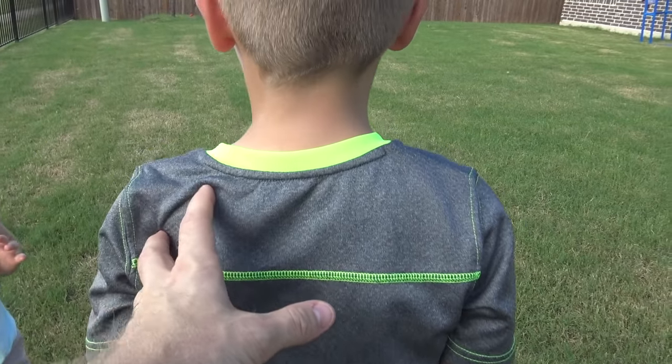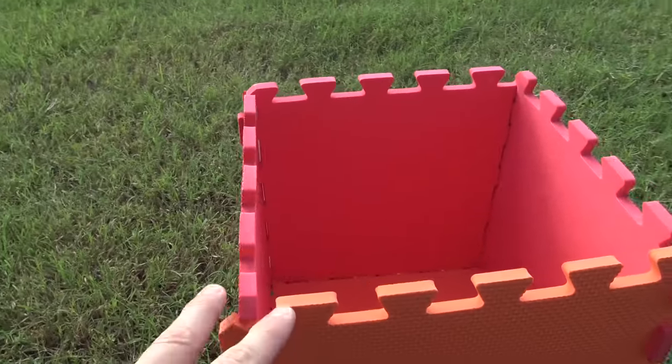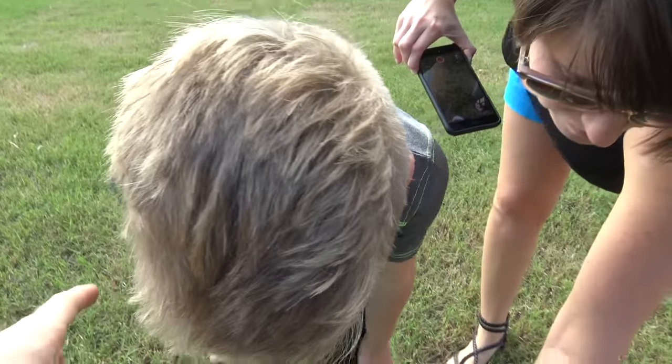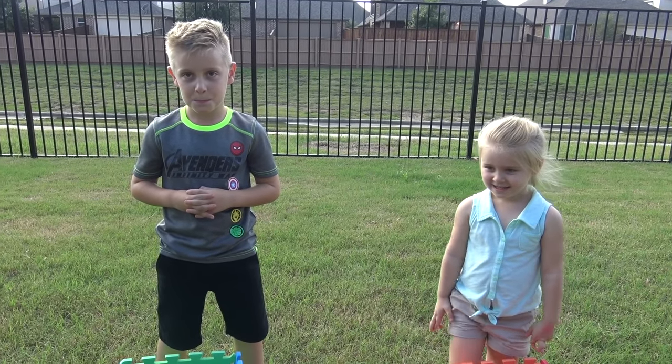You guys ready to find your eggs? Little Flash is gonna put his eggs in the blue and green box, Ava is gonna put them in the red and orange box. You're only looking to collect 10 — there's 20 total. Ready? On your mark, get set, go!